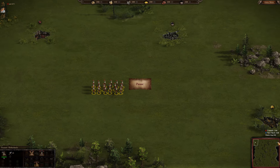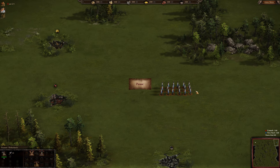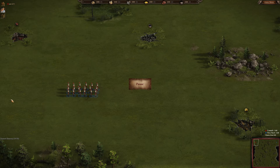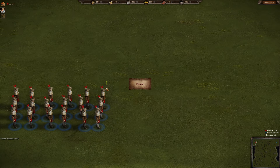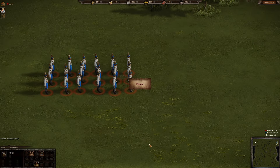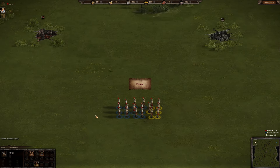Here you can see the map, and we can now see who our opponent is — it's Saxony. We are going to fight Saxony as the Netherlands. The Dutch have their own peasant look, and the Saxons look a bit more German.